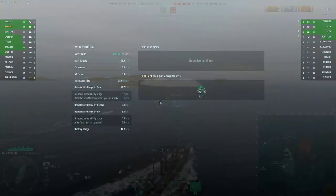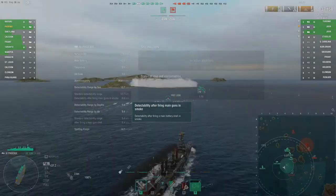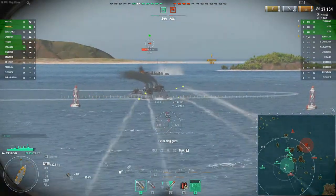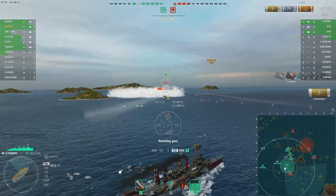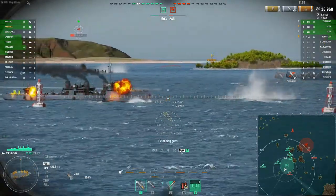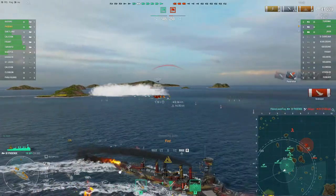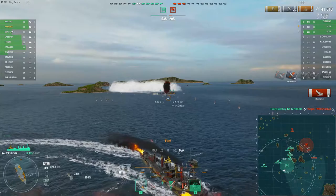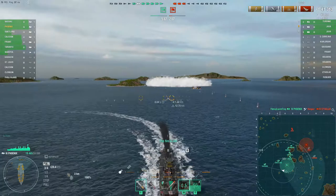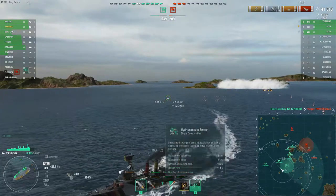Where's my gun bloom? Detectability range by sea, by air — firing the main guns the detectability goes out to 6.6, that's why he could still see us. Not necessarily the position I'd want to be in. We're going to turn out away from this bot because we don't want to close the distance — that makes it more likely he'll land torpedoes on us. By turning away we present the smallest target possible, giving us more time to dodge if he launched any.